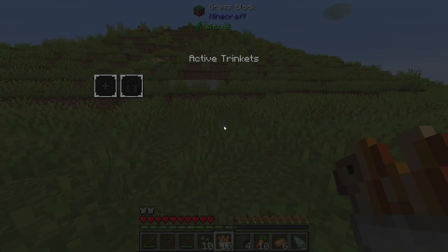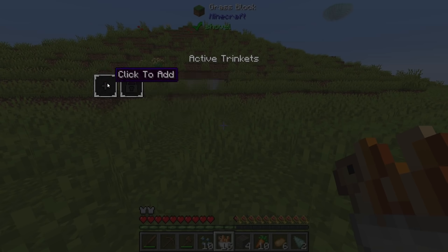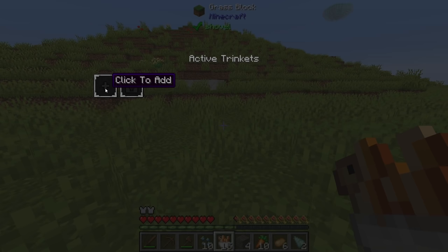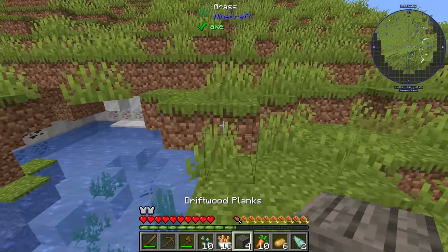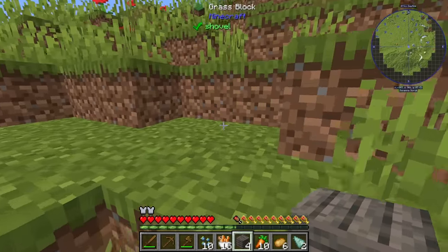There's a trinket mod here. As you're breaking blocks, killing mobs, or doing other actions, sometimes you'll just unlock a trinket. You come in here and pick the trinket, and you can use experience to unlock more slots. I think you can have up to 10 slots active with different trinkets, adding all kinds of different functionality at the same time, which is really neat.